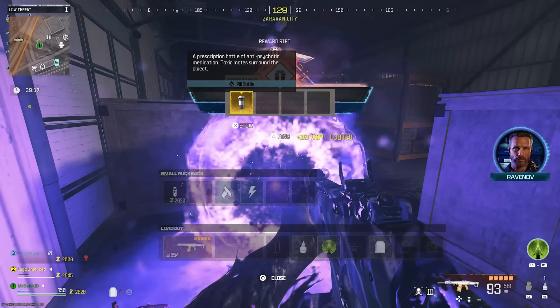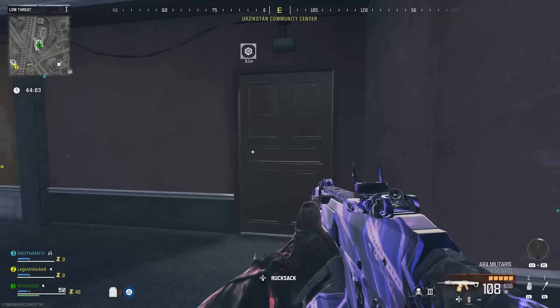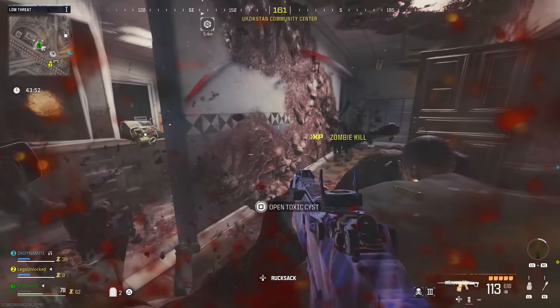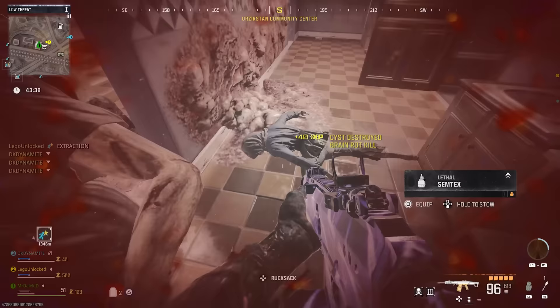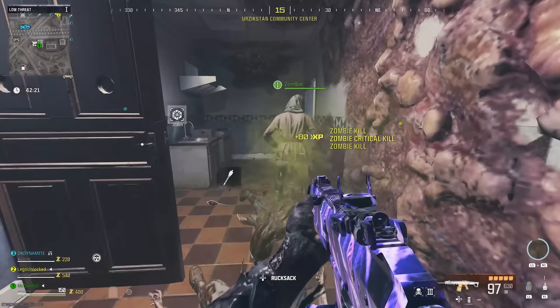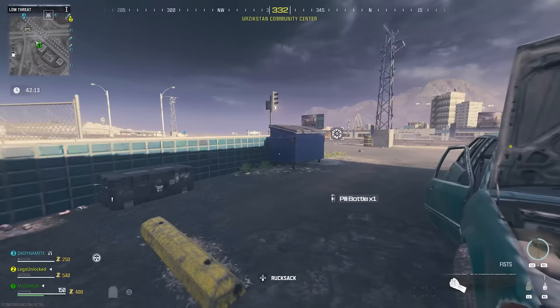For the pill bottle, equip a weapon with the Brain Rot ammo mod — craft one before the match or find one in an ether nest. Go inside an ether nest and shoot one of the cysts just enough to turn it green without fully destroying it. You'll then get a prompt to open the toxic cyst — hold your interact button. If solo, throw down a decoy; with teammates, have them cover you. Then destroy the remaining cysts to complete the nest.